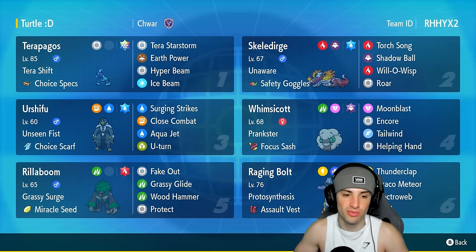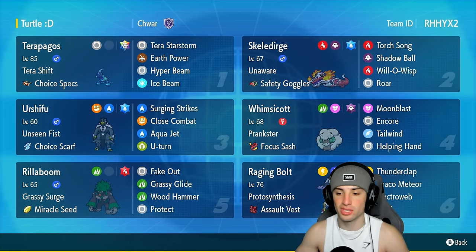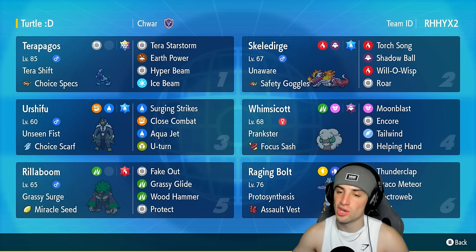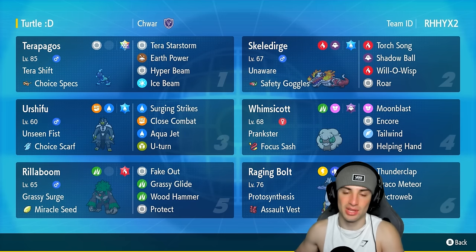Our final four Pokémon on today's team feature a few meta picks. You've got Urshifu and Rillaboom for the physical attacking side, then Whimsicott and Raging Bolt. Whimsicott is there for Tailwind support, and Raging Bolt is a great special attacker with the Assault Vest. If you want to run this team yourself, the rental code is in the top right corner. Enjoy the video — leave a like and subscribe!